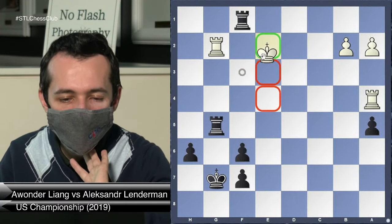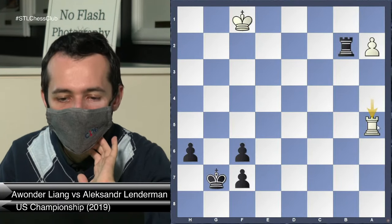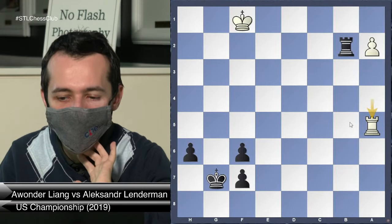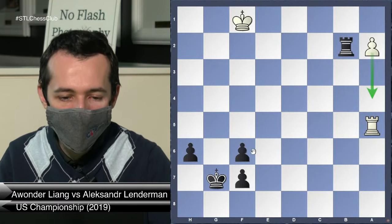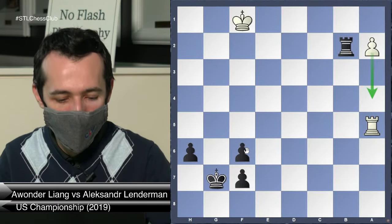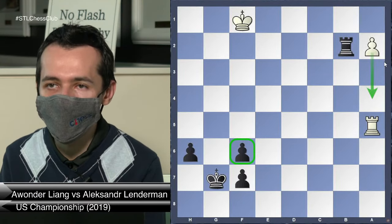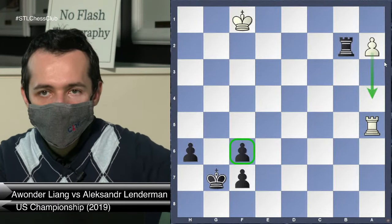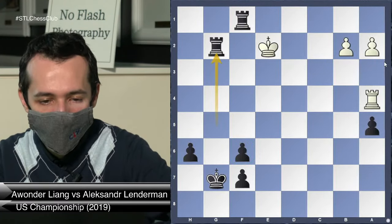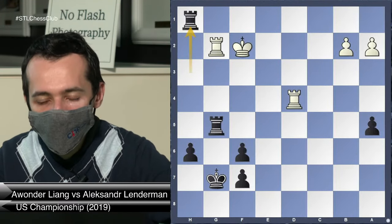I can play Rook a5, but I can even have a better version — Rook f1 check, King e2, Rook takes g2, King takes, Rook takes, Rook a5, and my king is cut off. I thought this might be winning, but the problem is if I exchange my f-pawn for the a-pawn it'll probably be a draw in most cases — f and h pawns are still very often a draw. This has technical difficulties. Now we move on to the main topic: queen endgames.